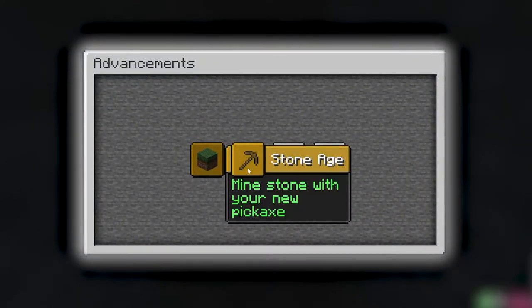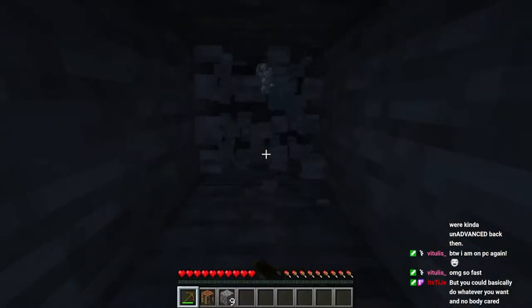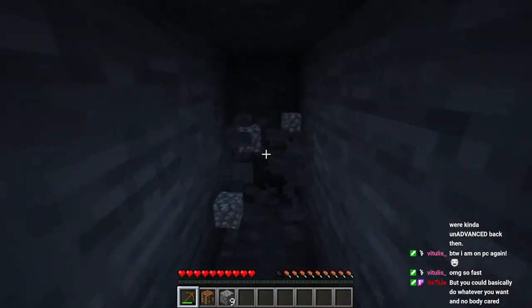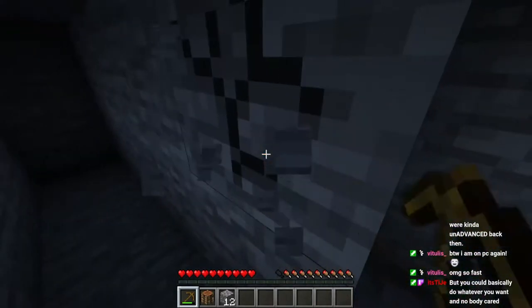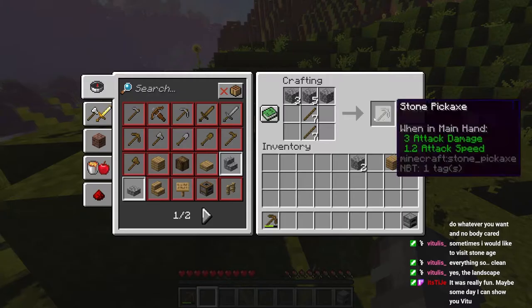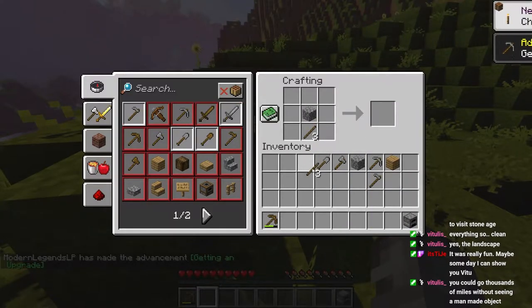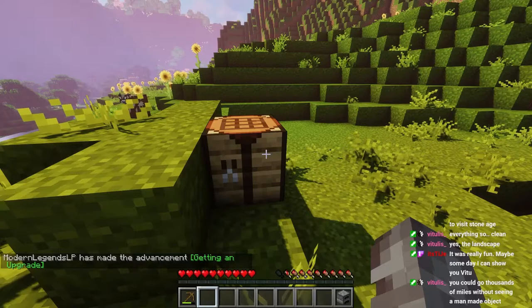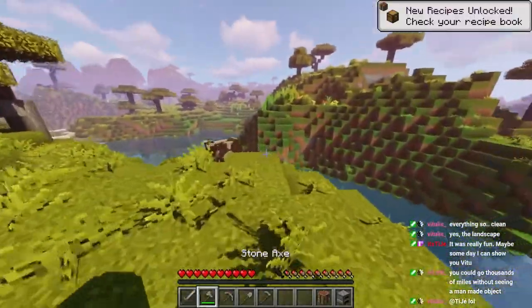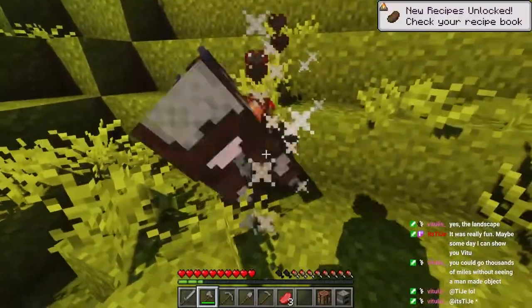Just like that we unlocked our first advancement, really good. Another advancement has popped up — Acquire Hardware. Later on we are going to come across really hard advancements, for example Furious Cocktail. For that you basically have to have every single potion effect there is, and that is insanely hard. I'm the god of crafting — we have a tool set, wonderful. Now we can harvest some food. We need food in order to survive. We're going to go ahead and try to get our next advancement as fast as possible, which is smelt an iron ingot.